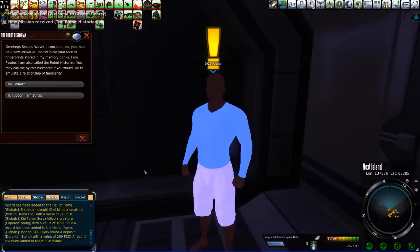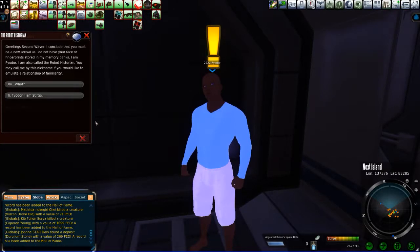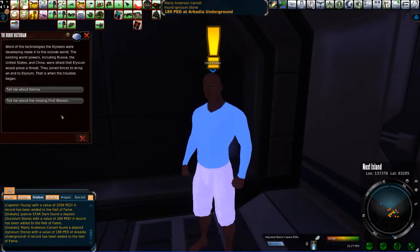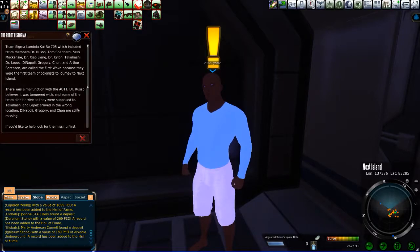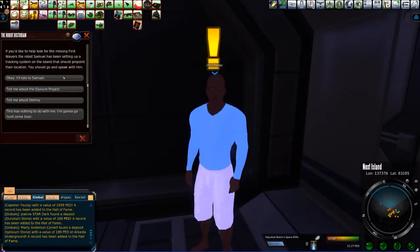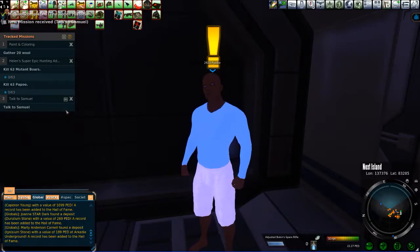There's Fyodor — hey, we found him! Greetings, second waver. I conclude that you must be a new arrival, as I do not have your face or fingerprint stored in my memory banks. I am Fyodor, also called the Robot Historian. You may call me by this nickname if you would like to emulate a relationship of familiarity. Hi Fyodor, I'm Sturge. We're looking at technology lessons and missing first wavers. Alright, I'll talk to Samuel. Let's talk to Samuel. Tell me about Demra. Alright, let's go do that.